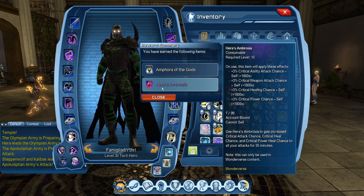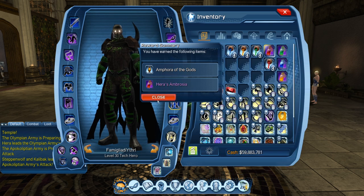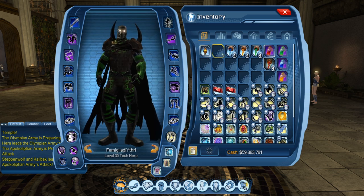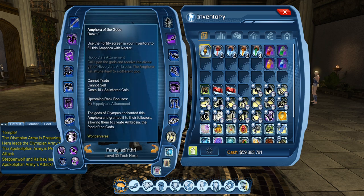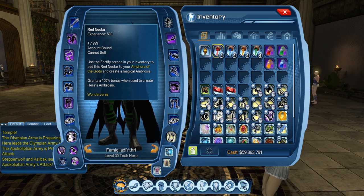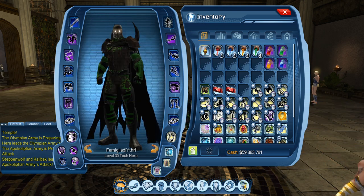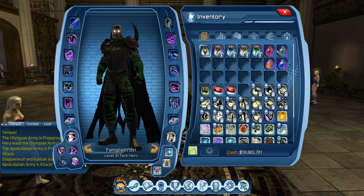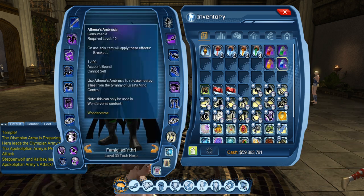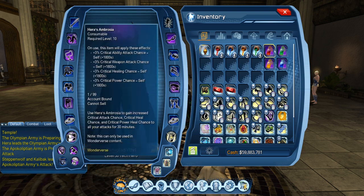There is an RNG element tied to which consumable you get — you can't control which artifact you receive. I just got a yellow, but you can still keep putting in unmatched ones. We want to save the XP for sure. Also worth noting, all these red nectars are account bound. Some of the consumables are account bound as well, so you can trade them between your alts, but you can't buy these on the broker — they're all bound to the account.